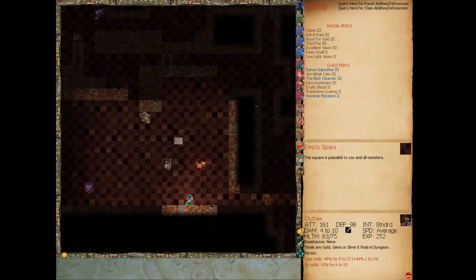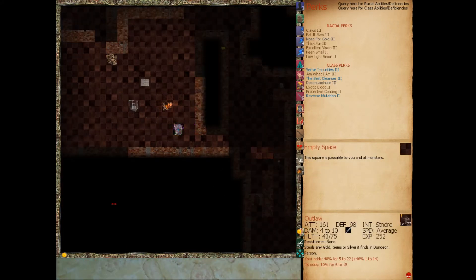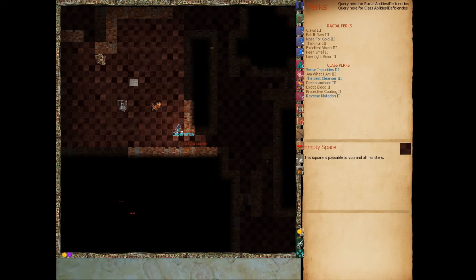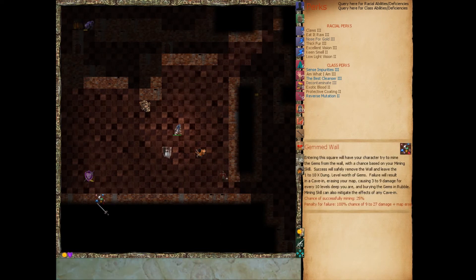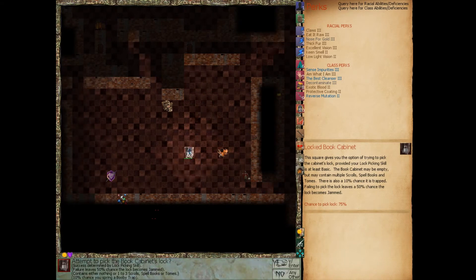Oh, that son of a bitch got it. Oh, he casts a mage spell — no, that's me. That's my chainmail coif protection. You saw I got hit, so he casts Mage Helm — gives me 30 extra defense. Let's see if there's a map. There's a Dwarven map revealing three gemmed walls. Unfortunately our mining skill is so low we're not going to bother with that. Let's go ahead and unlock this book cabinet.